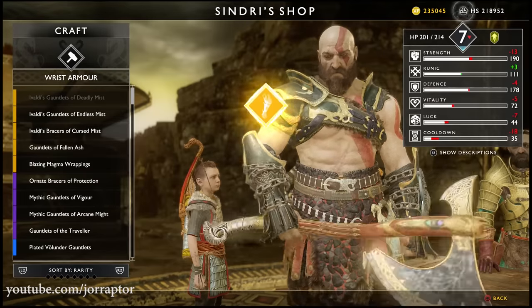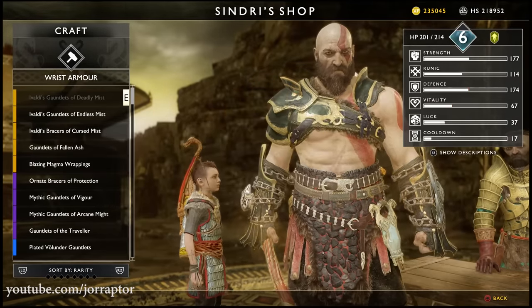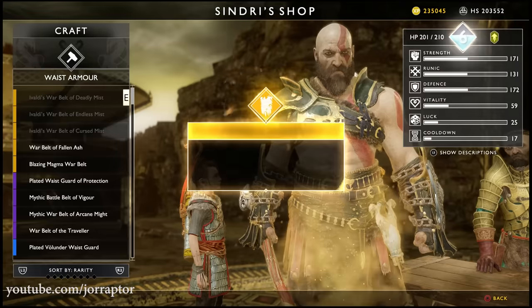Just like the fire armor sets, the mist armor sets in God of War also belong to the best armor pieces in the game. Let's take a look at these mist armor pieces in this video and I will also tell you how you can easily get them.